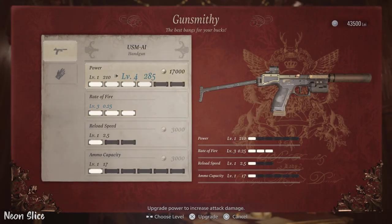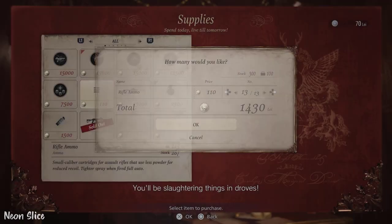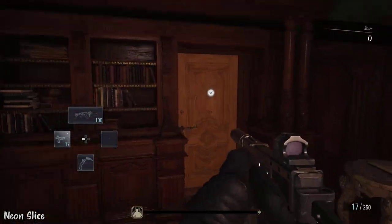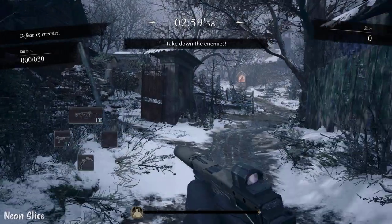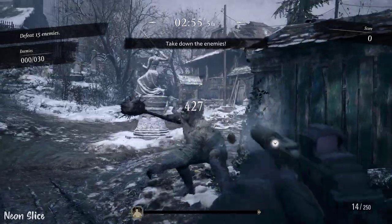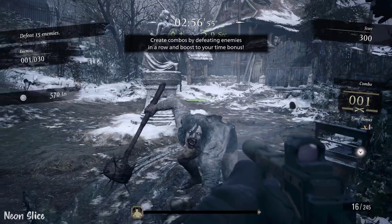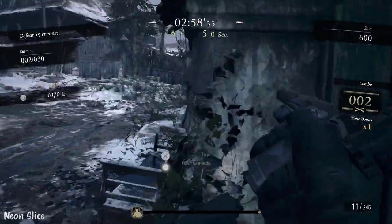This is Village 2. I chose Village 2 because it's the first map. I'm going to be purchasing the Dragoon and that's all I'm going to need. With the remaining money, I will be upgrading my fire rate on my handgun and my power as well. I'm only doing this with Chris because this is the only way you can do it — you can only do it with Chris.